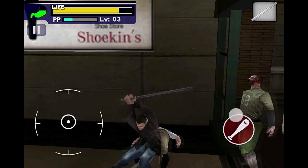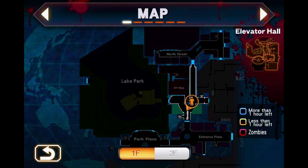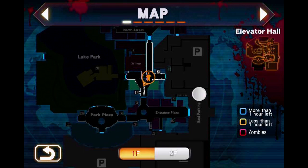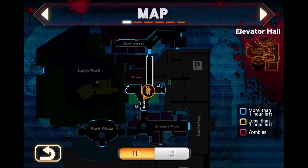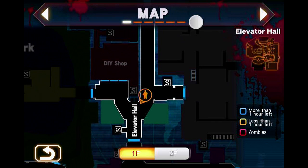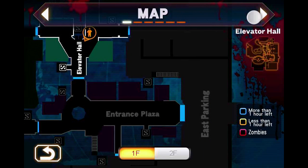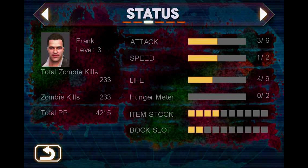Once I get the red bar full I'll be able to do the mad zombie mission, which I've already recorded. Let me go to the pause button and show you the map. It's pretty much different from Dead Rising 1 — you've got the Lake Park, the Entrance Plaza, East Parking, the DIY do-it-yourself store, North Street, and the Elevator Hall. It's really different from the original. In the second menu you can see the mad zombies, how many you've killed, and your status including how much you've unlocked so far, like your item stock and book stock.